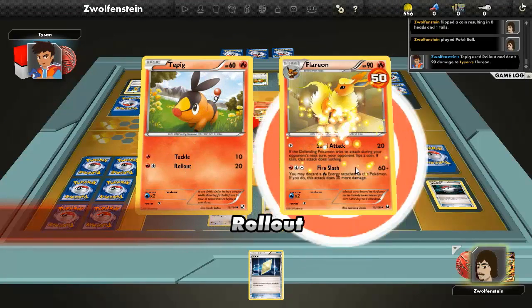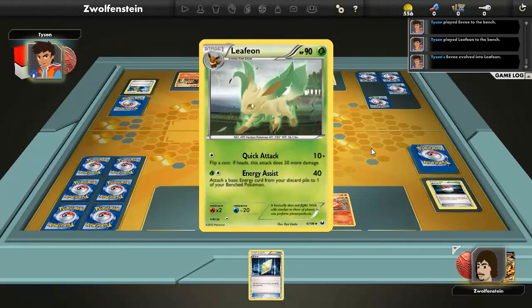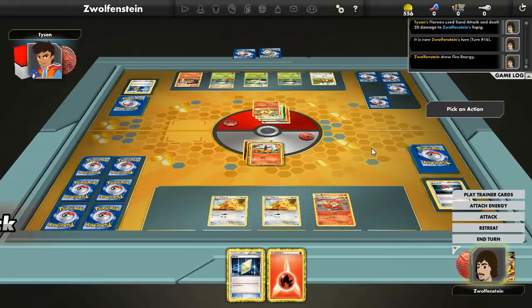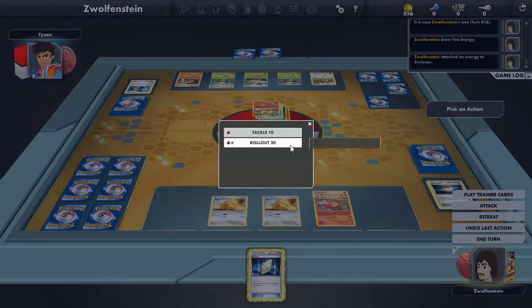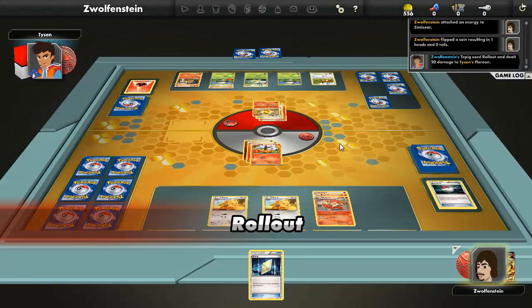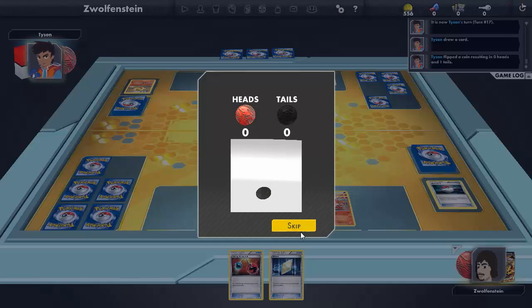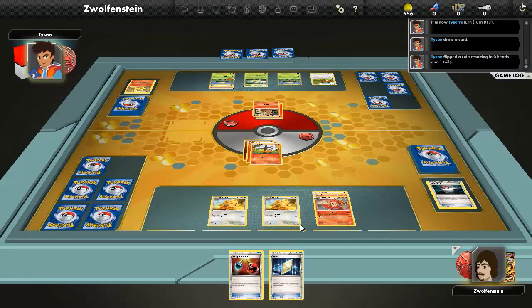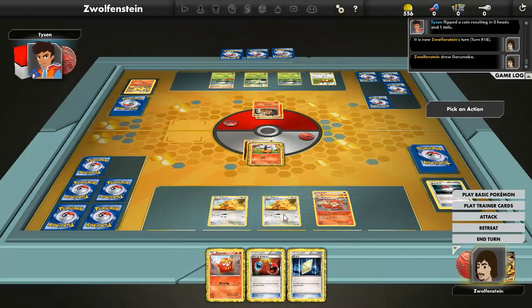Roll Out. And Leafeon. Attach onto Simisear here, Roll Out, and heads goes through — good. And see a Flareon. Energy Retrieval. And tails, and tails — what was he even using? Stoke. So he didn't get to search for the energy.